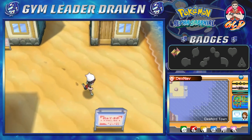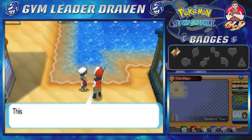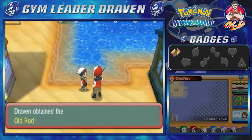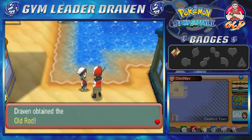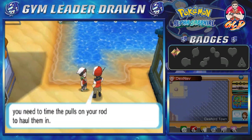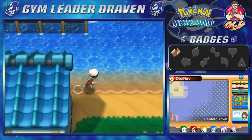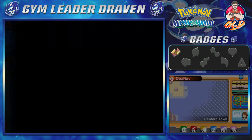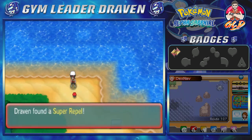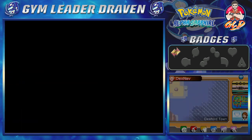First thing: there's a guy here who will give you an Old Rod. So if you're looking to capture some Water-type Pokemon, this is the man to go to. He'll give you advice about catching Pokemon. Also, crossing this area you reach Route 107, where you can grab a Super Repel, which is always useful.